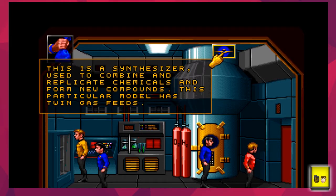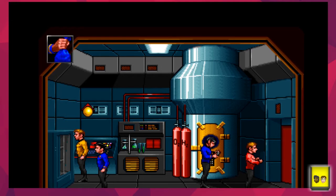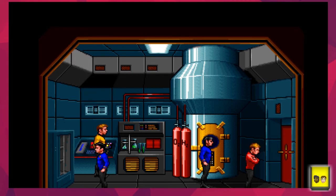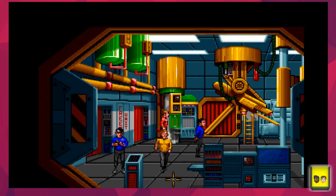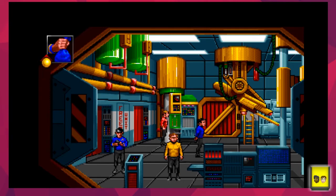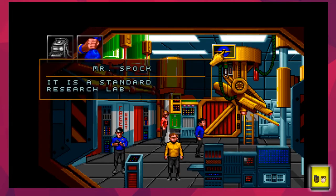This particular synthesizer model has twin gas feeds. We test it out but nothing happens - it's off, so we'll have to figure out how to turn it on. Remember last episode, Dr. McCoy talked about how mixing gases could potentially help us with the virus - not haphazardly though, we need to know what we're doing. It is a standard research lab.